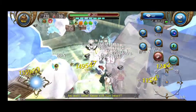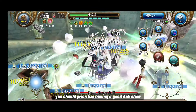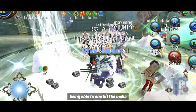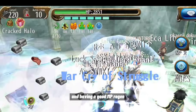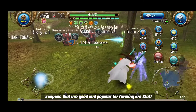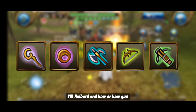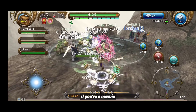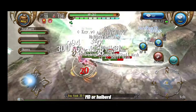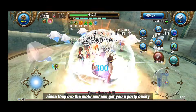When creating a farmer character, you should prioritize having a good AoE clear, being able to one-hit mobs, and having good MP regen. Weapons that are good and popular for farming are staff, MD, halberd, bow, and bowgun. If you're a newbie, I suggest starting with staff MD or halberd since they are the meta and can get you into a party easily.